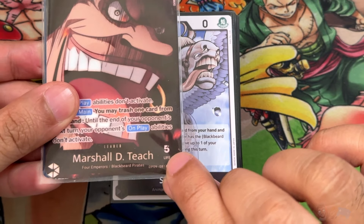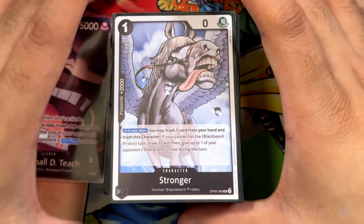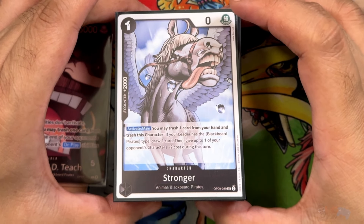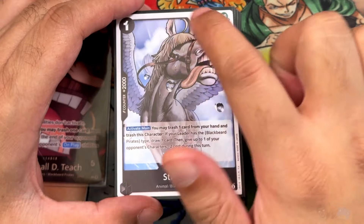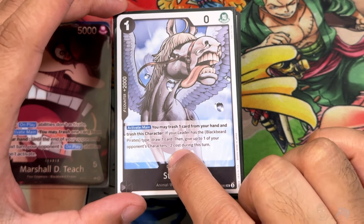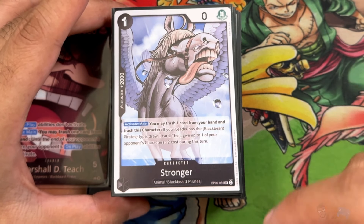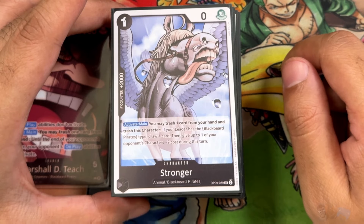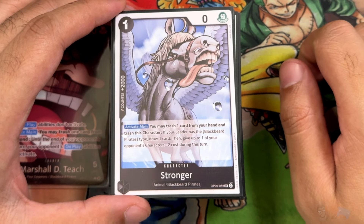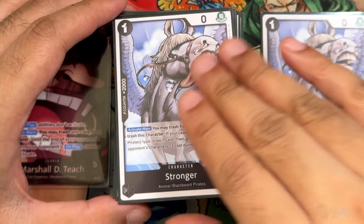It really helps that the leader does have 5 life, making you a little more tanky and adding more cards to your hand. The first card we have here — going from 1 cost to 10 cost — is Stronger from OP09. It's a 1-0-2: activate main, trash 1 and this character. If your leader is Blackbeard, you draw 1 card, then give an opponent's character negative 2 costs during this turn. With this deck's synergies around KOing and lowering costs, you're usually never going to play this on the board. It's good as a search target and for trashing for the 2K counter. Running 4 of these.